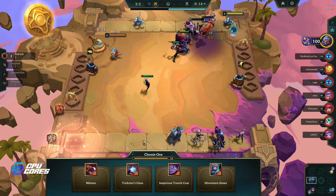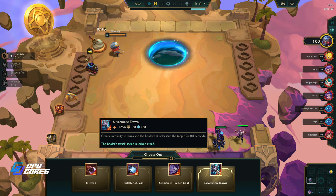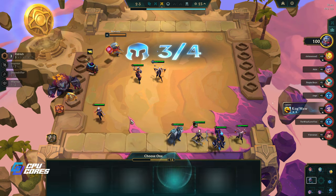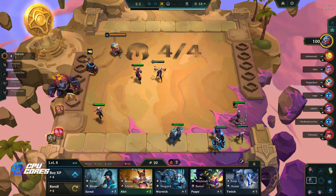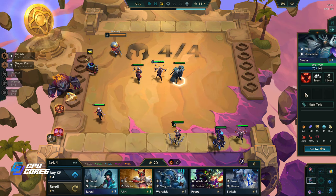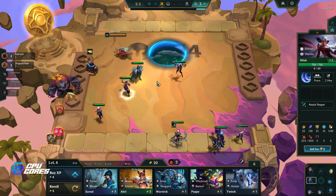We could get something magic power related. These are all the same. Silver Mirror grants immunity to stuns - that could be really good on him actually. This could be really good as well. I'm gonna take the Suspicious Trench Coat, I think that's really good. This gives us four Eldritch - not really what we want. This is a three-cost Shapeshifter, he's a magic tank.